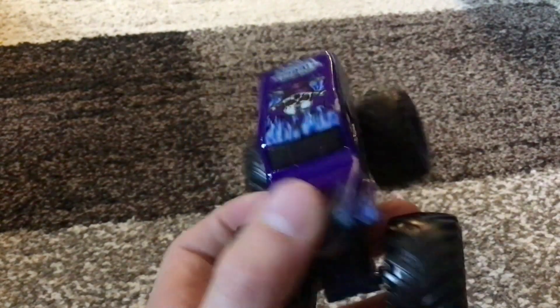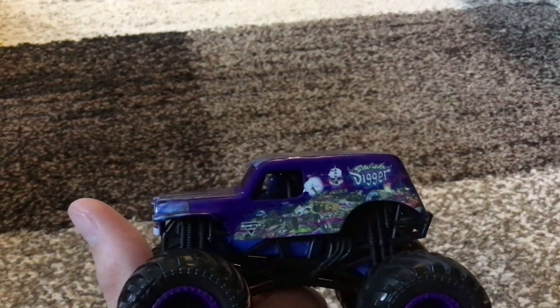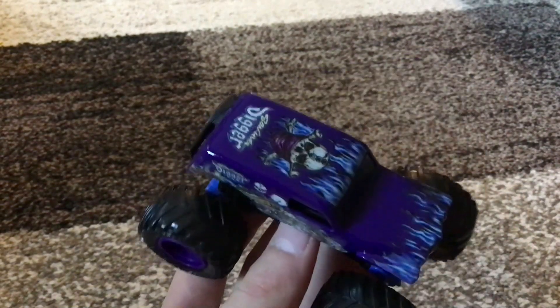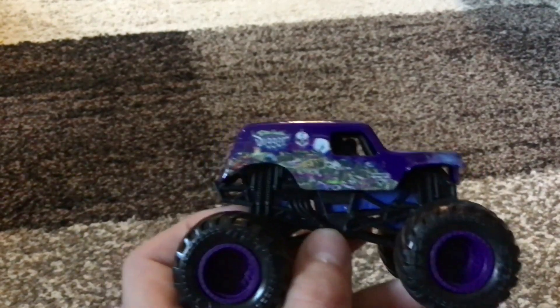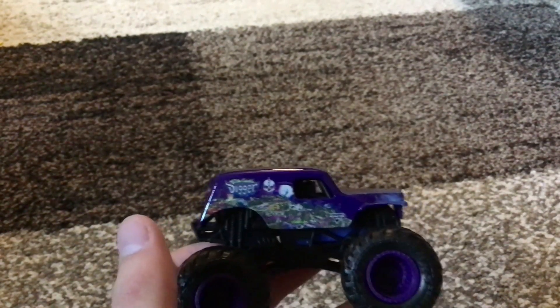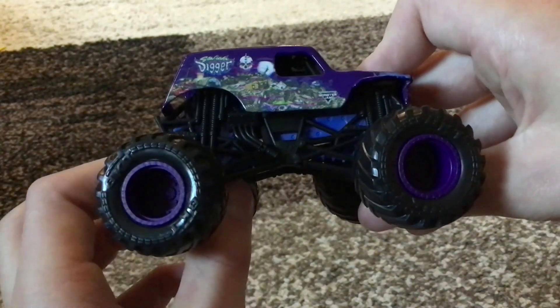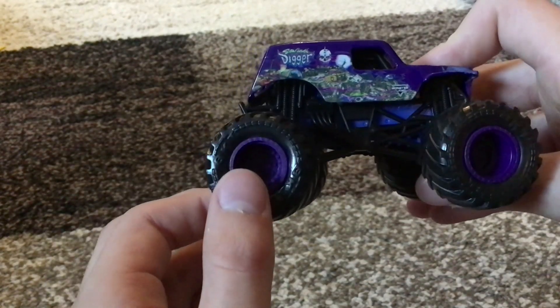It's pretty close to a normal Son of a Digger, but I think the only difference is that instead of black, the main color is purple — I believe that's the only difference. And I don't know if it's just me, but this Son of a Digger looks blurrier — the side decals or paint or whatever looks different, or more blurry than on other Son of a Diggers. But that might just be me. Then it's got a black roll cage, blue chassis, black tires, and purple rims. So that's pretty cool.